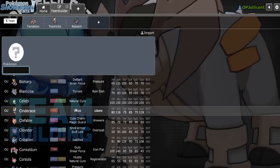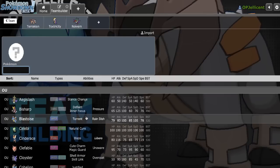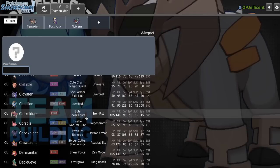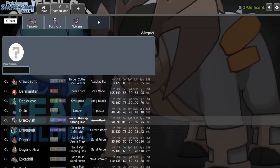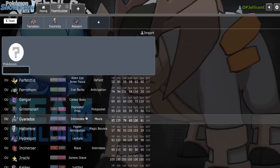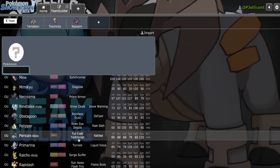From here, I would love my own Scarfer and hazards. I need a better Conkeldur switch-in, because I have great ways to threaten it using Toxtricity and Noivern, but neither of them really want to take Facade. A Fairy type of my own wouldn't be bad — like Clefable or Sylveon. Those seem to be the ones everybody goes for. However, the reason I like Togekiss too is because it's really good against Specs Dragapult, and it would give me another Ground Immunity.